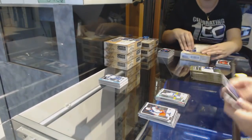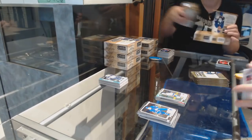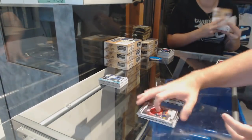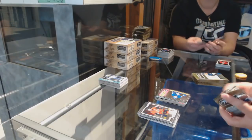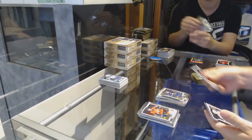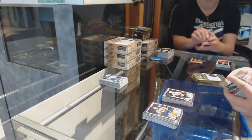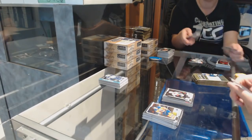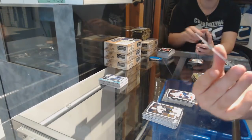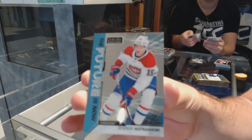Rainbow of Eberle for the Islanders. Retro Rookie for the Maple Leafs of Travis Dermott. Rainbow Rookie of Casey Middlestadt for the Buffalo Sabres. Maxime Lajoie for the Ottawa Senators Marquee Rookie. Borgstrom for the Panthers rookie and a Future Is Now Caufield for the Habs.